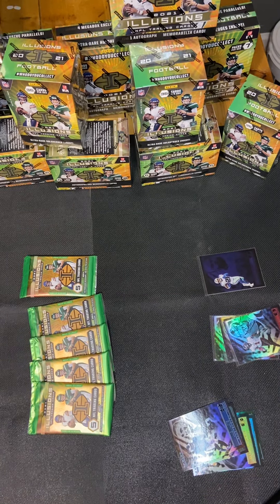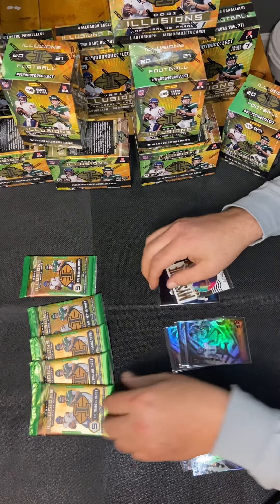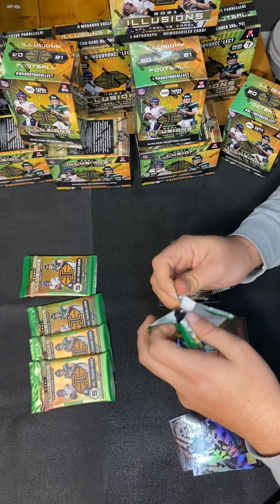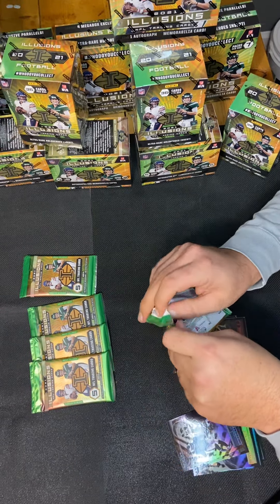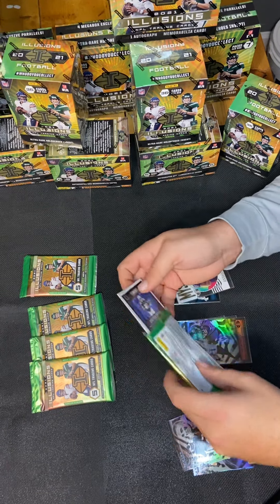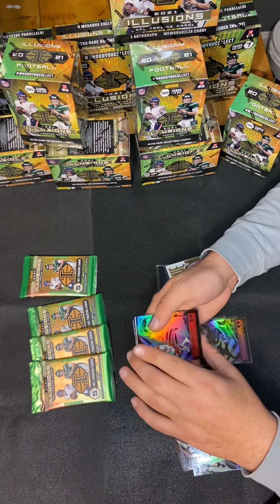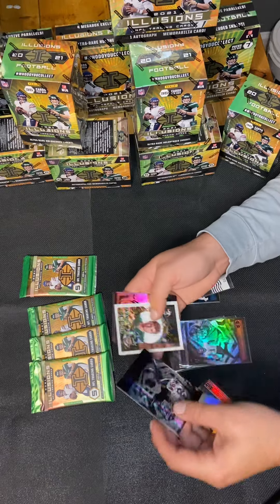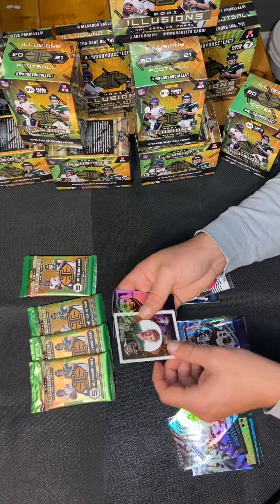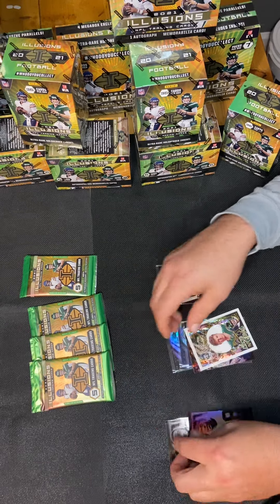Not going too strong so far — we're both at a swing and a miss. What do you got, Weston? I'm going to take number one. You feeling strong about this one? Yeah. Starting off with a little Baker Mayfield action. We got a Nico Collins dots parallel and a Zach Wilson King of Cards. Miles Sanders and a Jonathan Taylor.